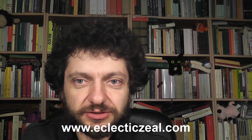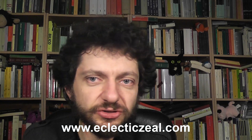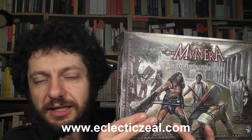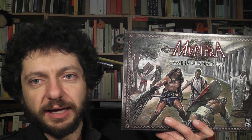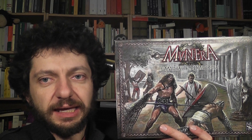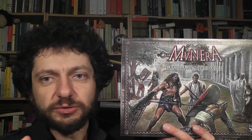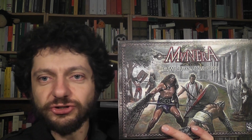This is the second video in a micro-series of two reviews of games about gladiators. Today we talk about Munera Familia Gladiatoria, published by the Italian publisher Albe Paavo. In this game, the players take the role of managers of a gladiator team in ancient Rome. They put together a strong team of fighters and helpers to manage the entire business, traveling around Italy to fight in different arenas, trying to gain money and glory.